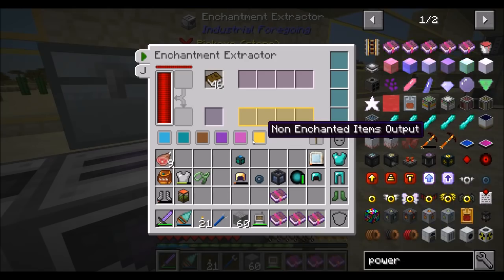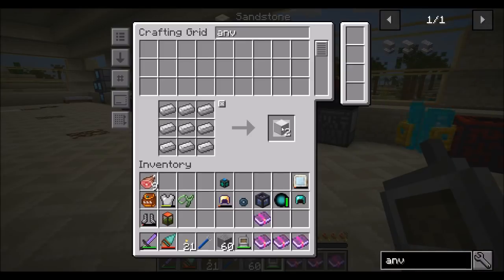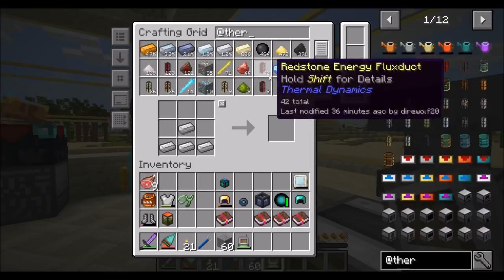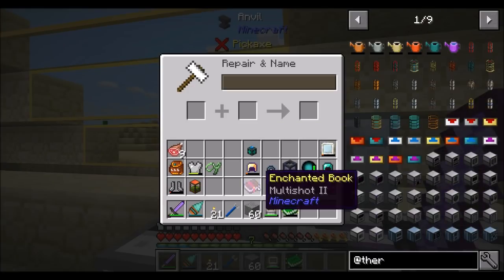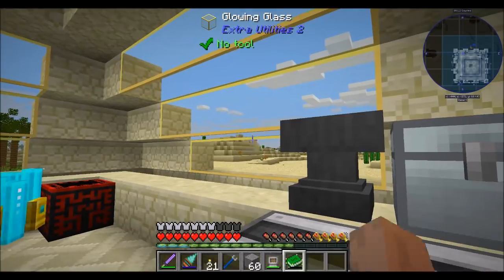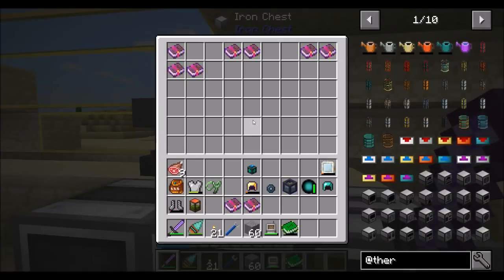I'm going to need an actual anvil, because I don't think I'll be able to combine books otherwise. So I'll have to do multishot and multishot. I need to get a few levels here — multishot and multishot needs an enchantment cost of three. Let me make sure I have exactly three levels. This one will also probably be three levels. Unbreaking — I could bump that up to three.